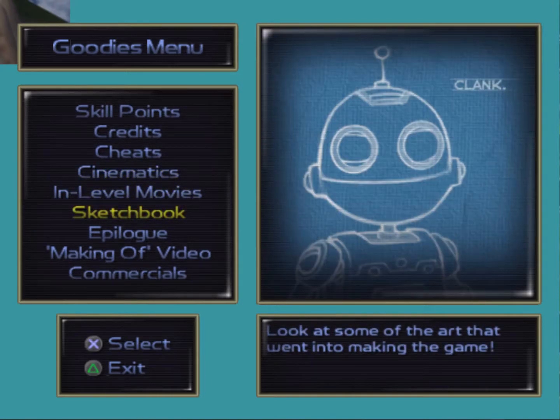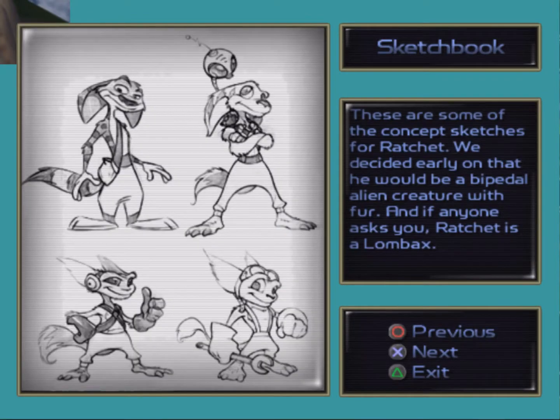We're going to first check out the sketchbook. These are some of the concept sketches for Ratchet. We decided early on that he would be a bipedal alien creature with fur, and if anyone asks you, Ratchet is a Lombax. I think the bottom right one seems to be the one that's closest to what they went with, but it's cool to see. Let's head to the next sketch.